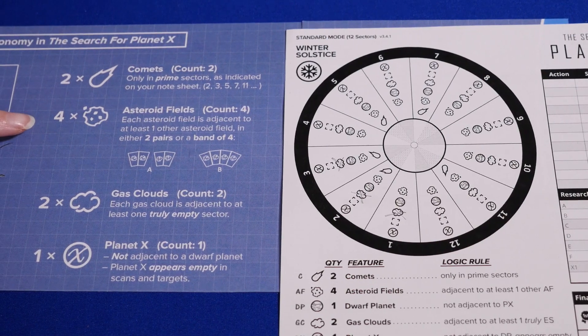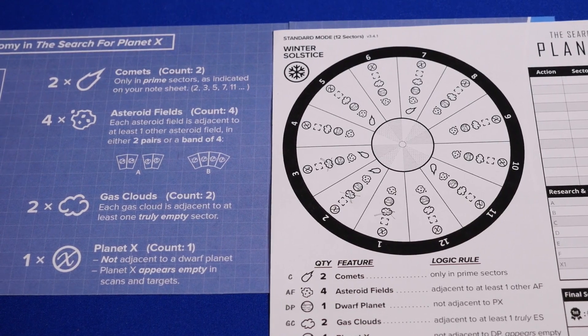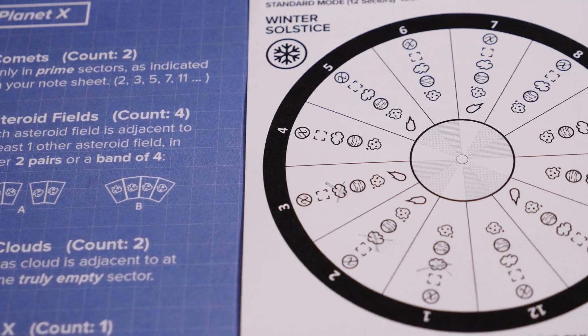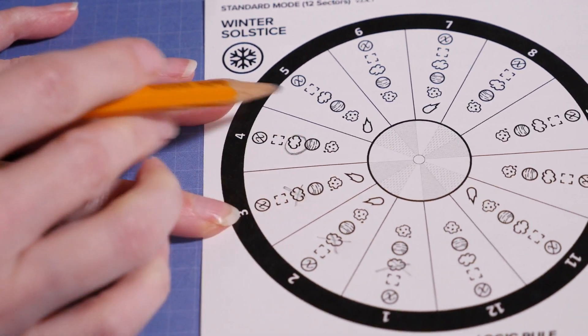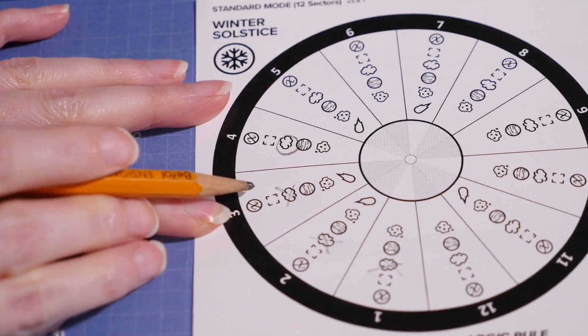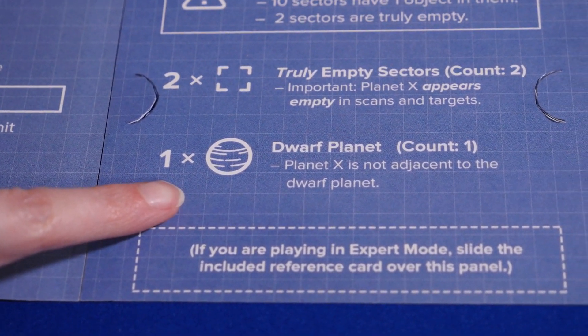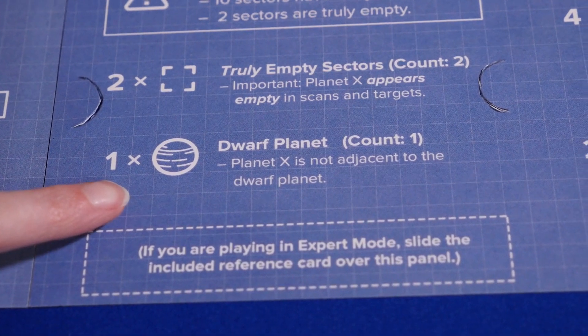There are four asteroid fields, and each asteroid field is adjacent to at least one other asteroid field. Each gas cloud is adjacent to at least one truly empty sector. I say truly empty because the sector with Planet X appears empty in scans and targets. In Standard Mode, there are two sectors that are truly empty and one that appears empty but really contains Planet X. Knowing where the gas clouds are will help you rule out these empty sectors and deduce which one must be Planet X. In Standard Mode, there is one dwarf planet. It is not adjacent to Planet X, so knowing where the dwarf planet is might also help you rule out an empty sector or two as Planet X.